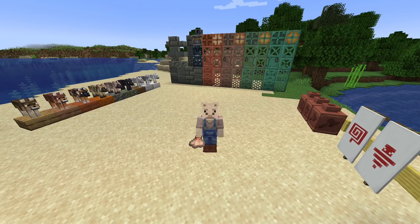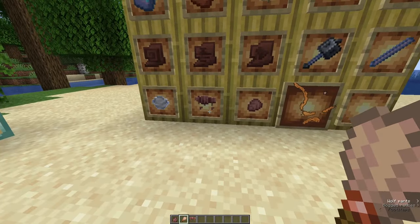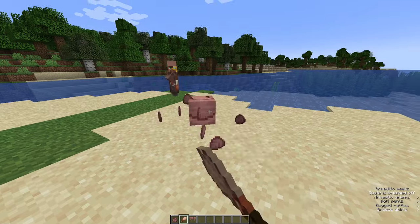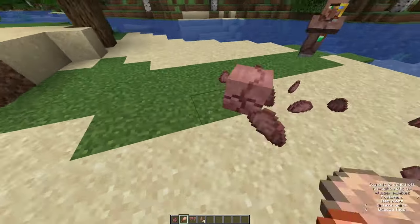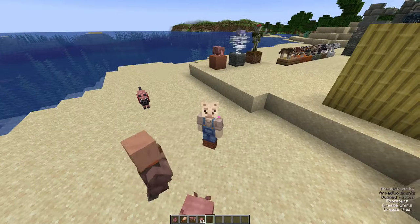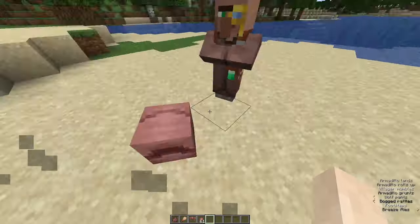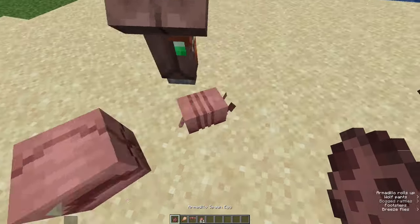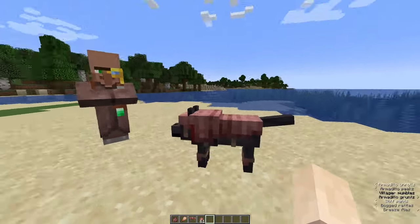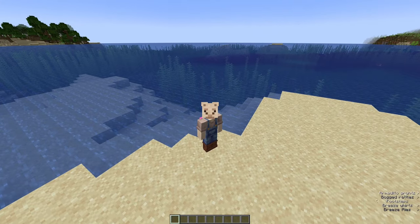Next we've got the armadillo, found in savannah and badlands biomes, used to get scute which can craft wolf armor. All you need to do is find an armadillo and click on it with a brush, and you can get an infinite amount as long as you have brushes. You only need six for one pair of wolf armor. These armadillos are very scared of players — if you sprint around one it curls up into a ball and it looks really cool. The wolf armor completely protects them from all attacks and you can dye it any colour you want. I'm going to give the armadillo and wolf armor a nice 8 out of 10.